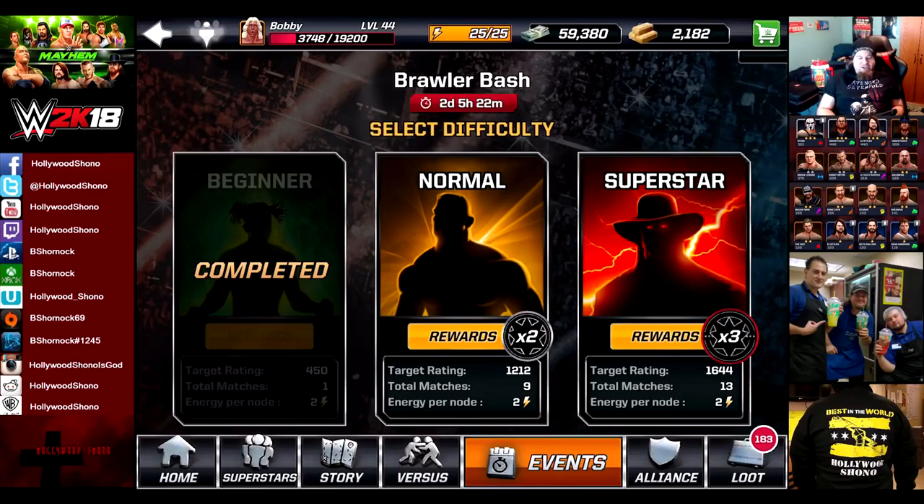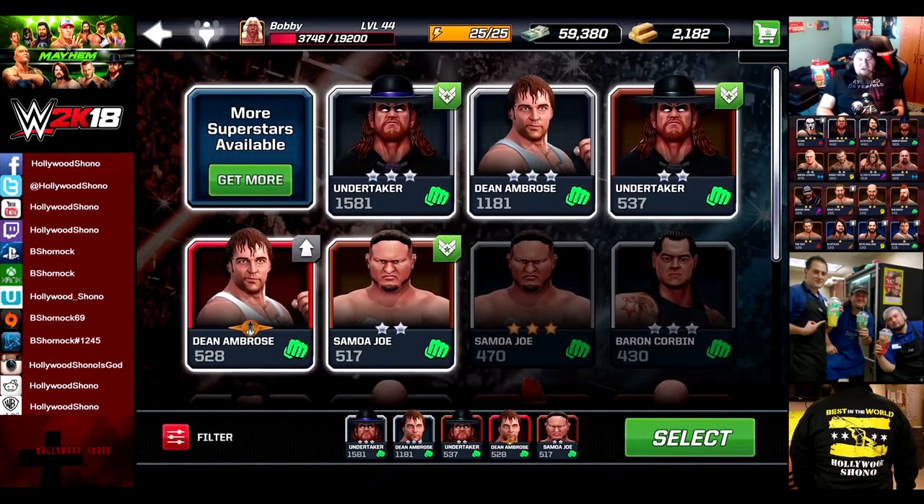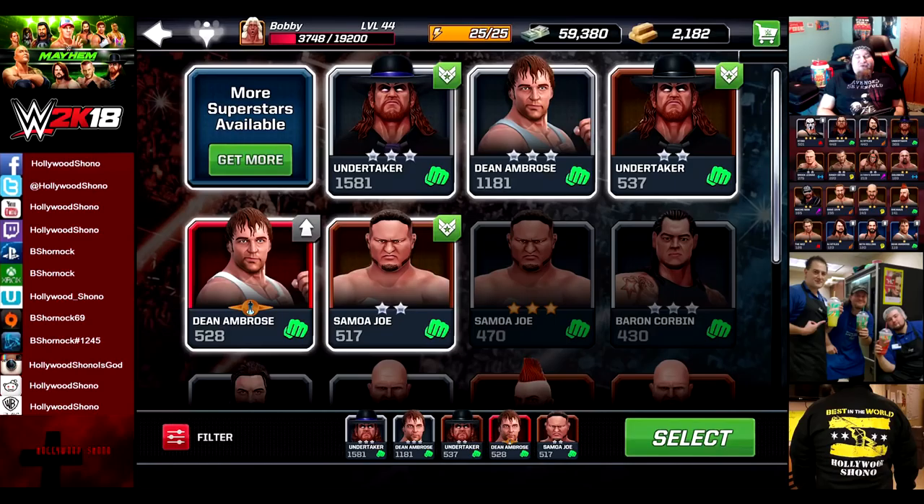As you can see in superstar difficulty you get $7,425, 60 gold, and three-star Booker T. One thing to note is that you're going to need a full energy bar because it's two energy per match, and there is two days and five hours to complete this, so you have all the way until Monday morning. You have to use Brawlers and there is absolutely zero synergy with Brawlers.